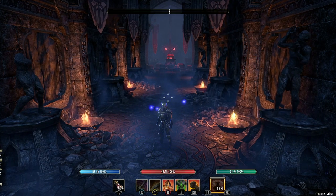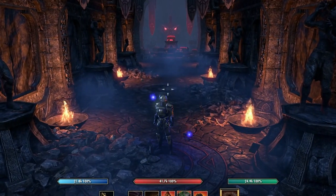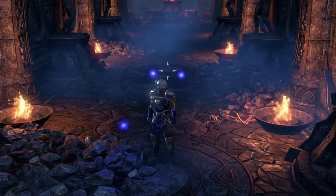This set is commonly known as Worm or Worm Cult and it can be identified very easily by the three floating blue orbs that surround the wearer of the set.